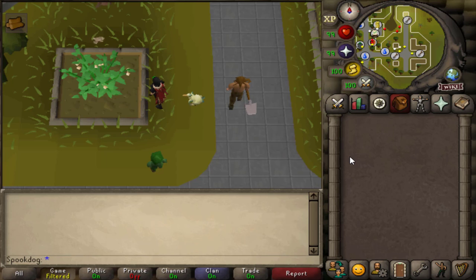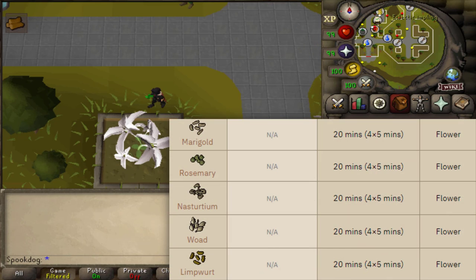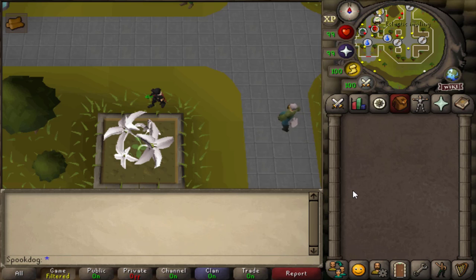With the easy-tier farming contracts, there's only one cactus that can be assigned at level 55, which is just a normal cactus. In the flower patch, you can be assigned woads, rosemaries, nasturtiums, marigolds, and limpworts. They all take the same amount of time, so it doesn't really matter which one you plant. Personally I would recommend limpworts, at least if you're an Iron Man, because those really come in handy if you're doing Herblore.